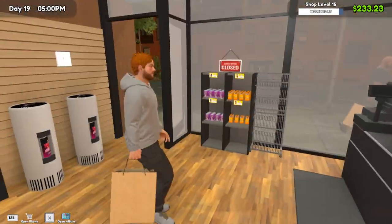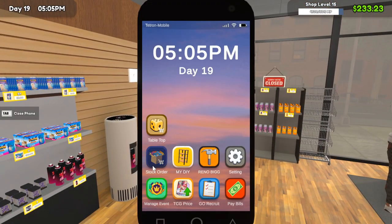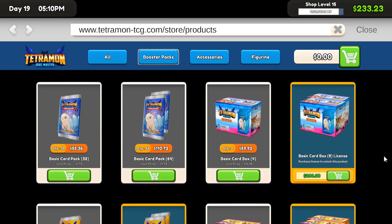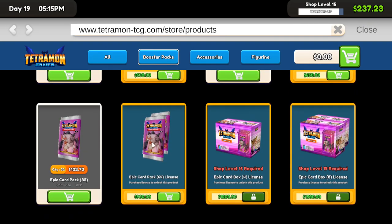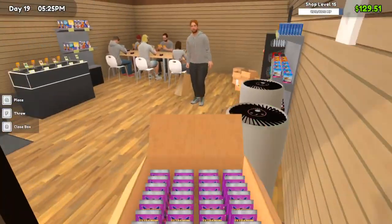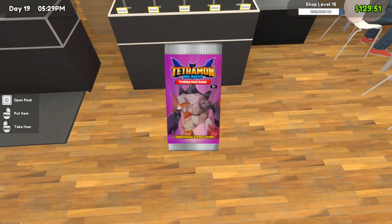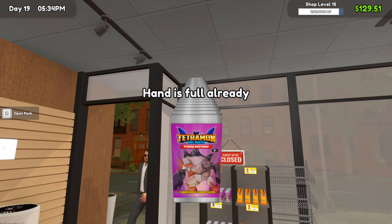Heck yeah, more stuff! We sold a card - it was a cheap card but we sold one, that's always good. I do want to buy bulk cards. This box unlocks the next level which is a little bit of a bummer because we definitely don't have the cash flow to buy that yet. It is five o'clock so we're okay, still got some time to make some more money. Let's rip some packs baby!